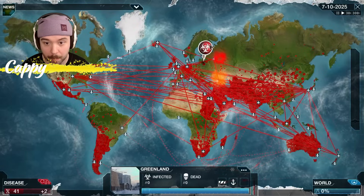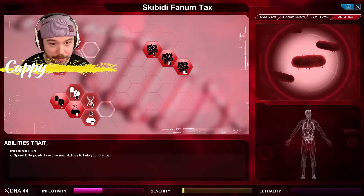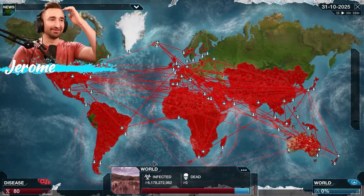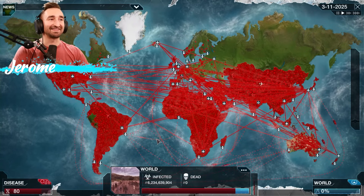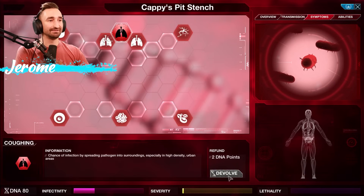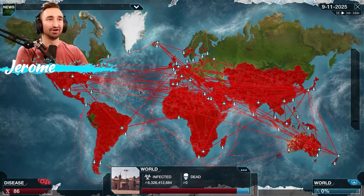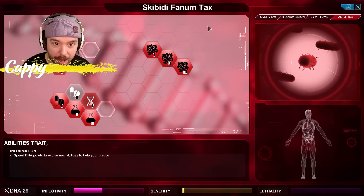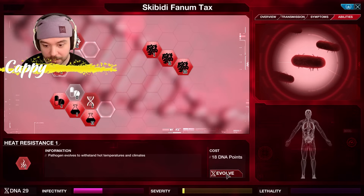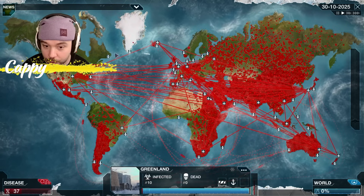Abilities — bam bam bam. Now symptoms. Let's just get drug hardening so it'll take even longer for them to cure us once they start. I can't just not get Greenland though. The longer we wait, the more likely it is that they catch us. We got a coughing symptom — let's get rid of that immediately. Devolve for two DNA points. Hopefully no one noticed. Just Greenland. We've got eight people infected in Greenland — huge, huge, huge! Russia's gone — it's over.